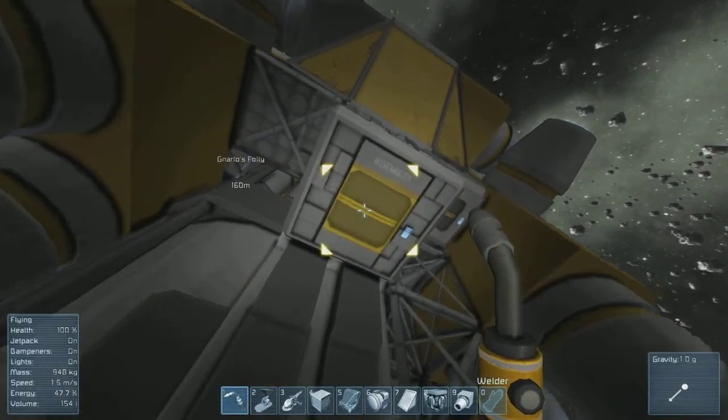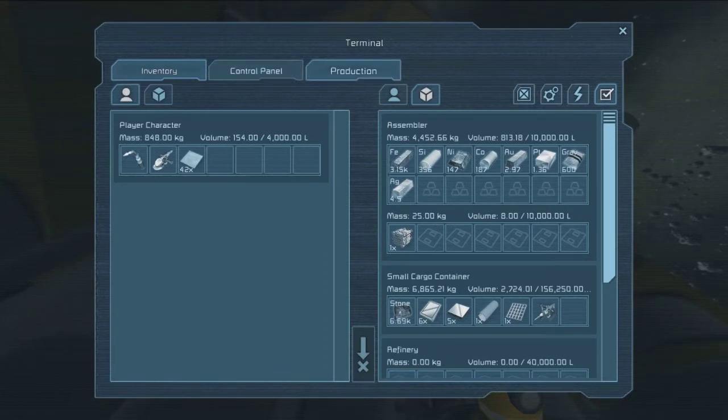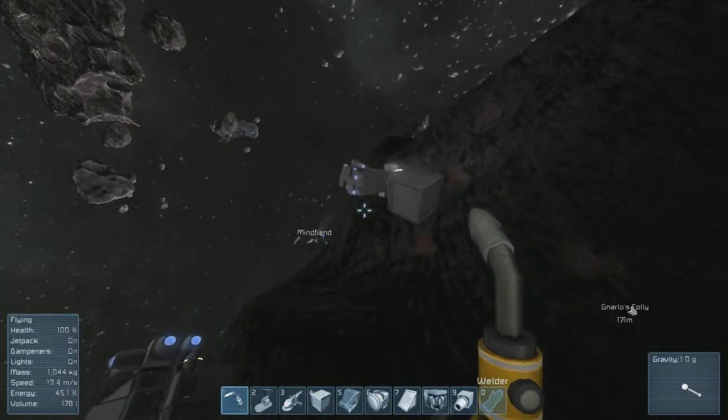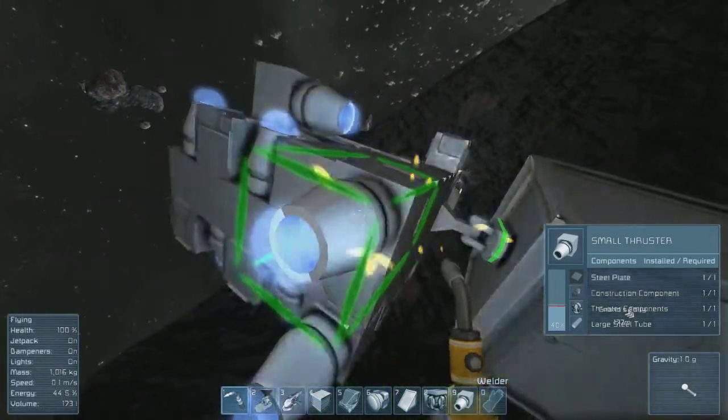I think I got the steel plates. Got the steel plates. Let's just make the construction components now. That's actually quite a nice grouping of thrusters as well. One, two, three. Yeah, and it shouldn't damage any platform you put it on either, with your thrusters being so high. Tried to keep them that way. Let's see if we can finish them up now.